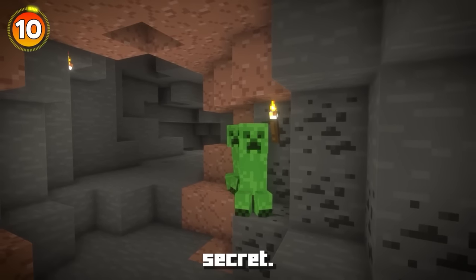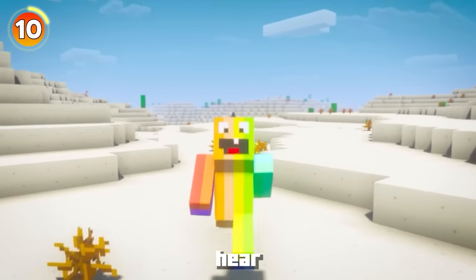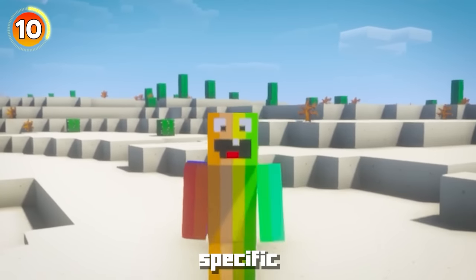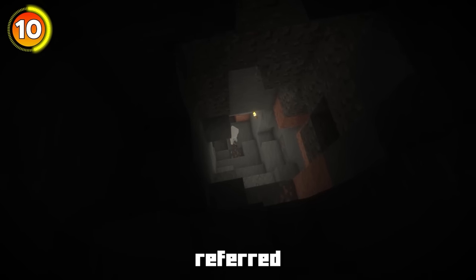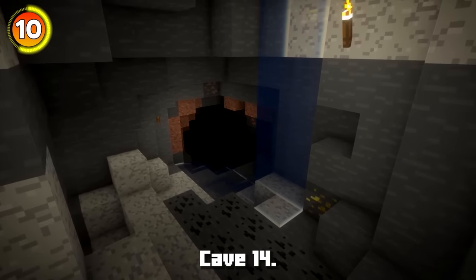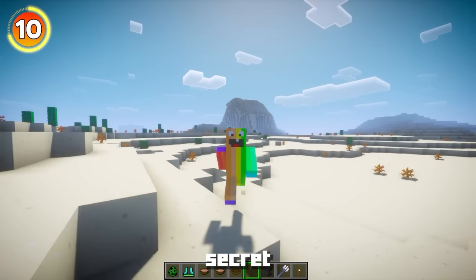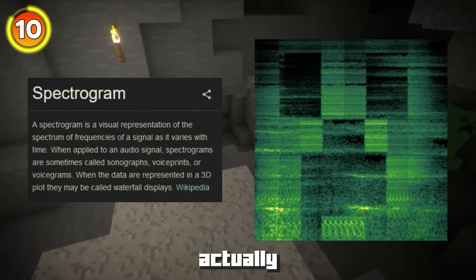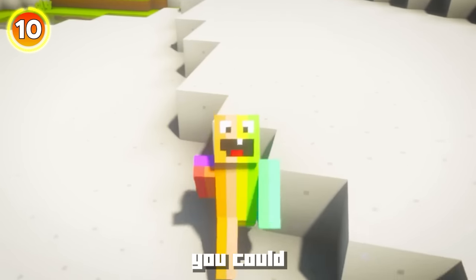Deep in Minecraft's underworld there's a strange secret related to ambience - the kind of music and sounds playing in the game. In dark caves things sound spooky, and there are specific easter eggs related to these sounds. There's a particularly creepy sound called Cave 14. What's crazy is that if you put this audio file into a spectrogram program - one that generates images from audio - you actually see the face of a secret creeper. It's a very niche easter egg you'd never find in the traditional game.